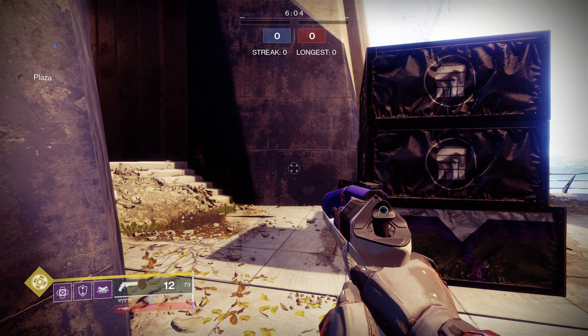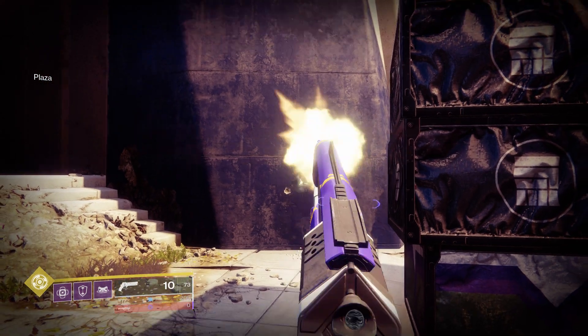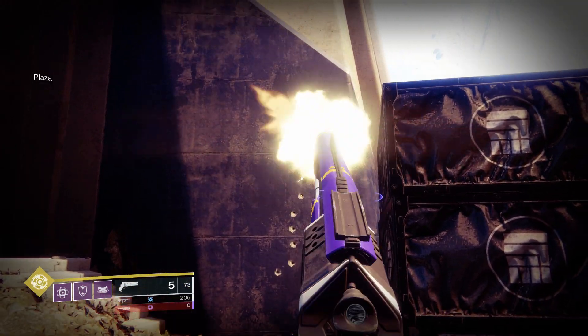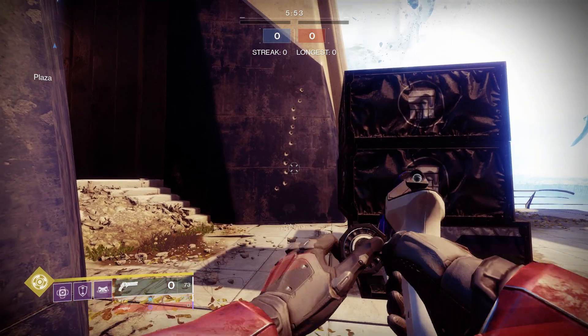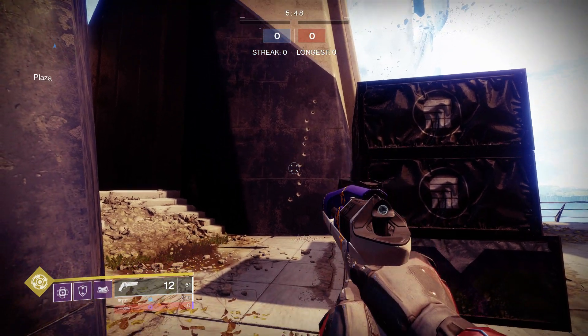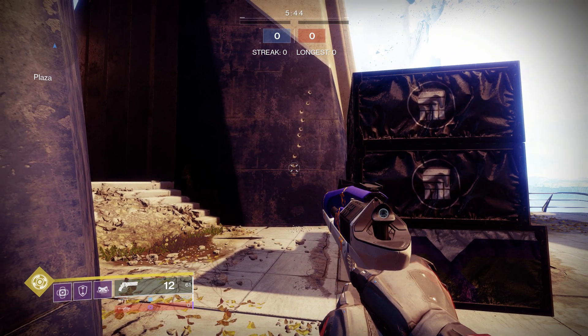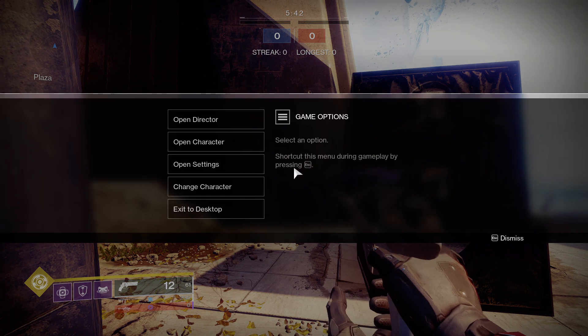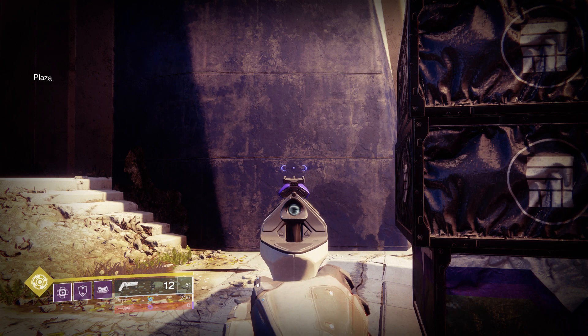Even one of the community managers, DMG, confirmed it is bugged. So this is what the bugged recoil looks like right now — I'm not controlling it at all. To fix it, all you need to do is double-tap Escape — Escape, Escape — and here we go. I am not controlling this at all; this is the non-bugged, old recoil.